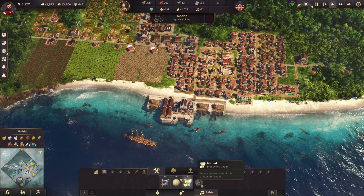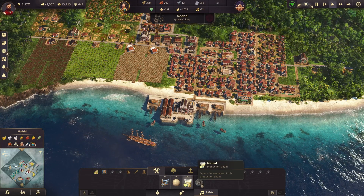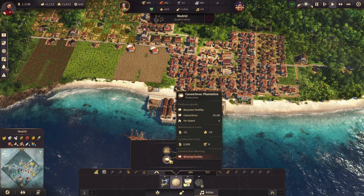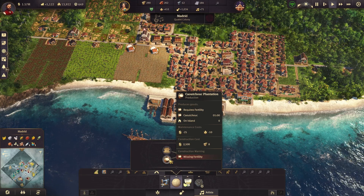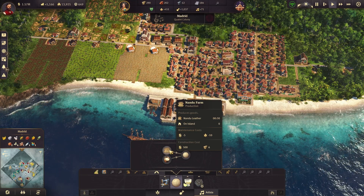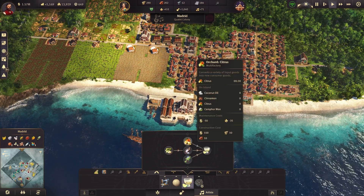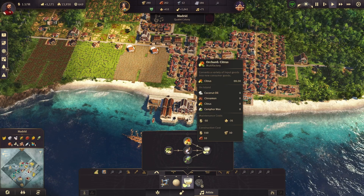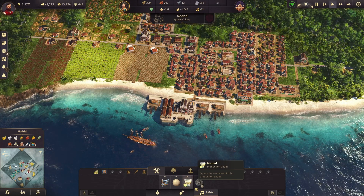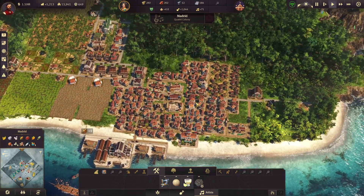Right now for Artistas the only things available to us are sewing machines from the Old World, soccer balls, and mezcal. Soccer balls are made from calchuk plantations and a nandu farm — I don't know what nandu are. For mezcal we need sugarcane, orchard citrus, a sugar refinery, and a herb garden, so more than likely mezcal, much like rum, is going to have to be produced over on Barcelona. But at least now we know what the Artistas are looking for.